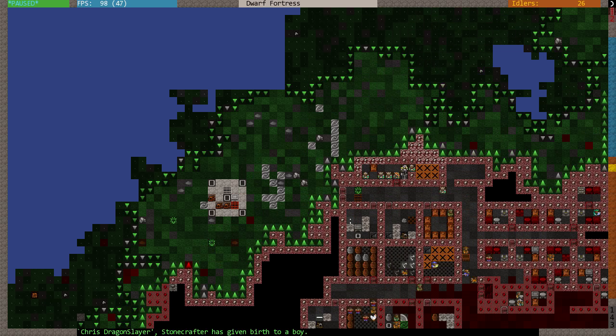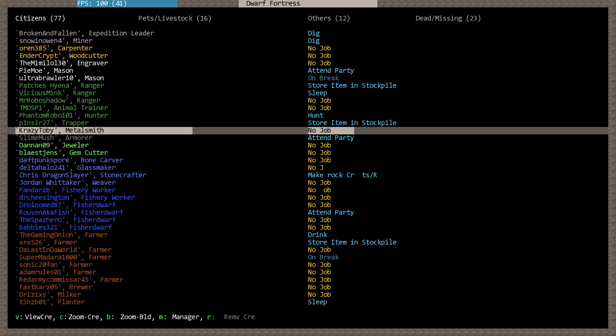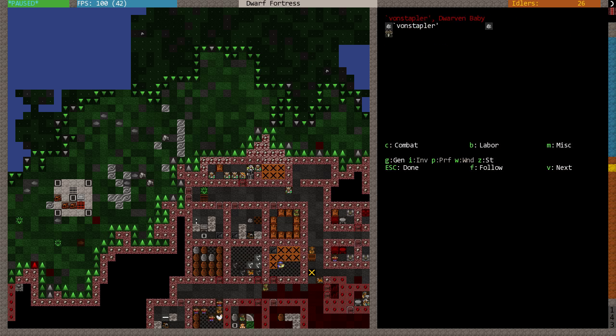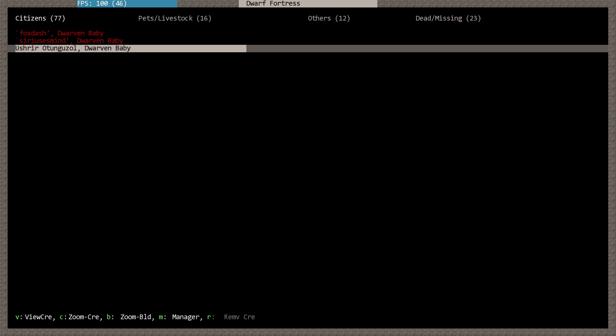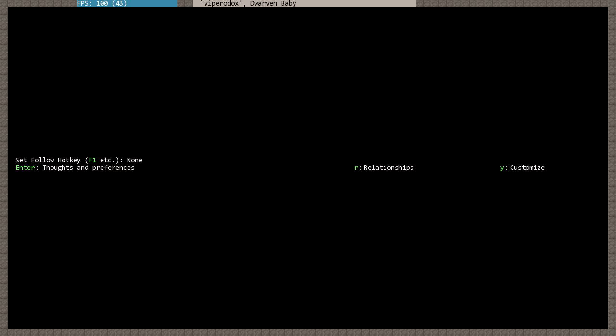Could be worse, I suppose. Chris, you've got another kid. You're a baby machine. I mean, we appreciate the whole legendary stone crafter thing, which is why you're the crafty of the stony, but come on - damn. You've got one stapler but you've also now got another dwarven baby. I need to start naming dwarves. One dwarven baby, you are going to be called Viper-o-dox. Apologies, but it's not an easy thing to name.